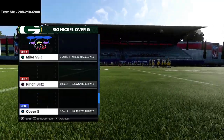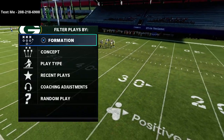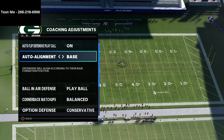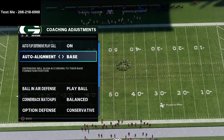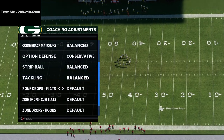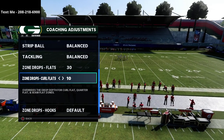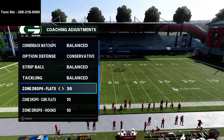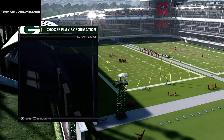The way we're going to be defending gun bunch is we're actually going to be using the cover four quarters. Before we go into the play breakdown, our auto alignment is set to base align, our ball in air defenses are set to play ball — these are two really important features of this defense. Lastly, we're going to put our flats on 30, our crow flies on 10, and our hook curls on 10.